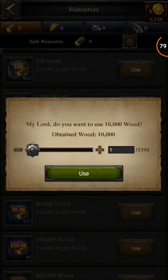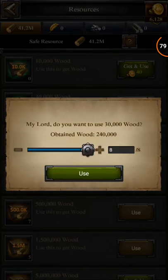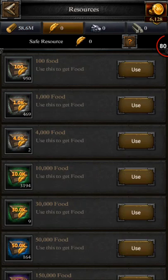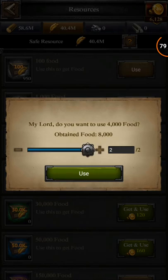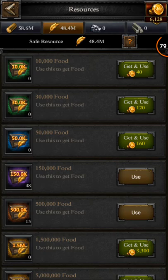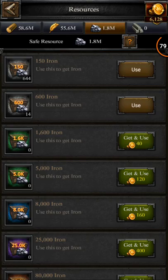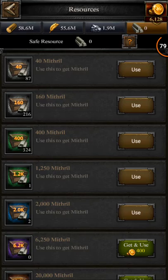We are going to open all of these — every last one of our safe resources, we're going to open them all. Now that all that wood's open, we're going to go do the same thing with the food. I'm going to save just a few, probably that for healing in case I get attacked. Now I'm going to open everything else, and last but not least, the mithril.